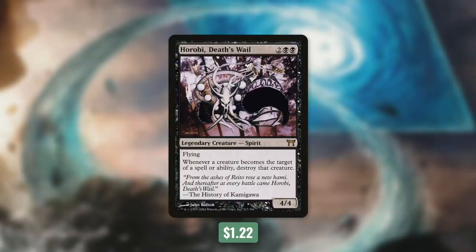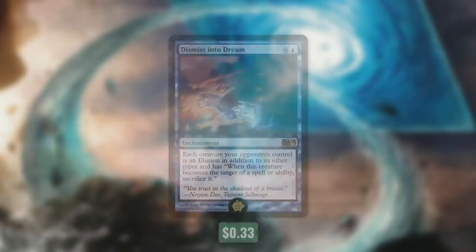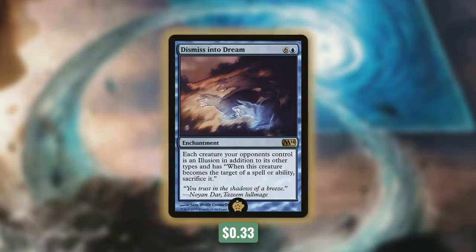But the most effective effect like these comes with our Golden Pig of the deck. The Golden Pig is going to be our number one card out of our 99, and the Golden Pig for this deck is Dismiss into Dream. It's an enchantment for six and a blue, and it says each creature your opponents control is an illusion in addition to its other types and has: when this creature becomes the target of a spell or ability, sacrifice it. This is an enchantment, which is much harder for opponents to deal with rather than a creature like Horobi. On top of that, this is a non-symmetrical effect that only affects our opponents' creatures, and it even makes them sacrifice those creatures, so it can get around things like indestructible. This turns our commander and some of our other permanents into killing machines. And that's what makes it the Golden Pig.